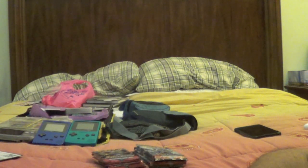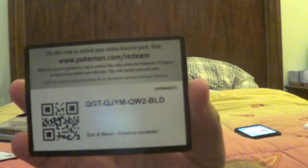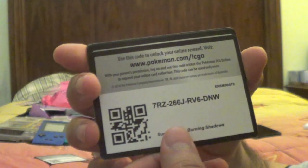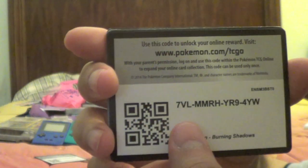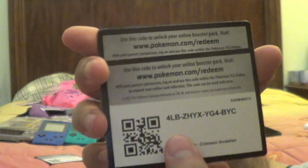We're gonna start with the one we have the most of — Crimson Invasion. What we're gonna do is open them up, put the cards to the back, and showcase the code card. Here's the code card for the online game — I have more code cards here in case anybody wants them. I have a ton of these from the other packs I've opened. Some are from older packs that you could try to see if they still work.